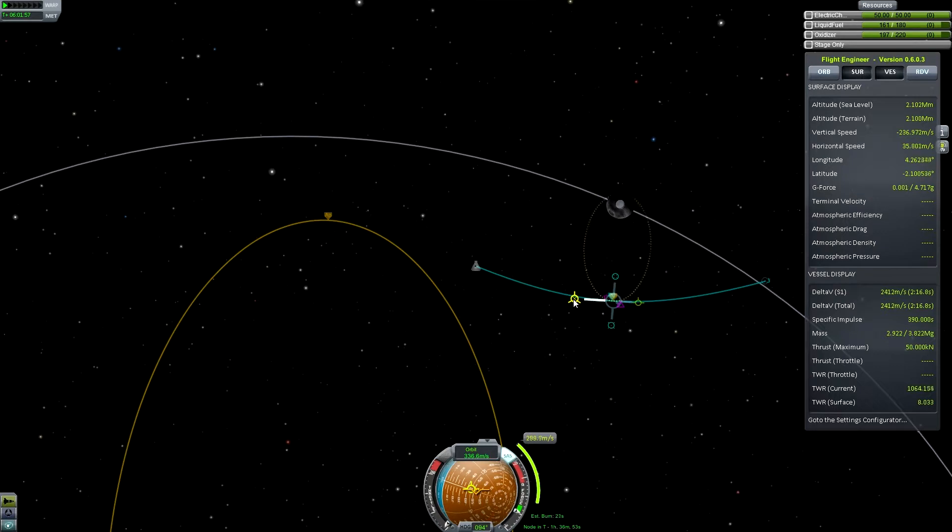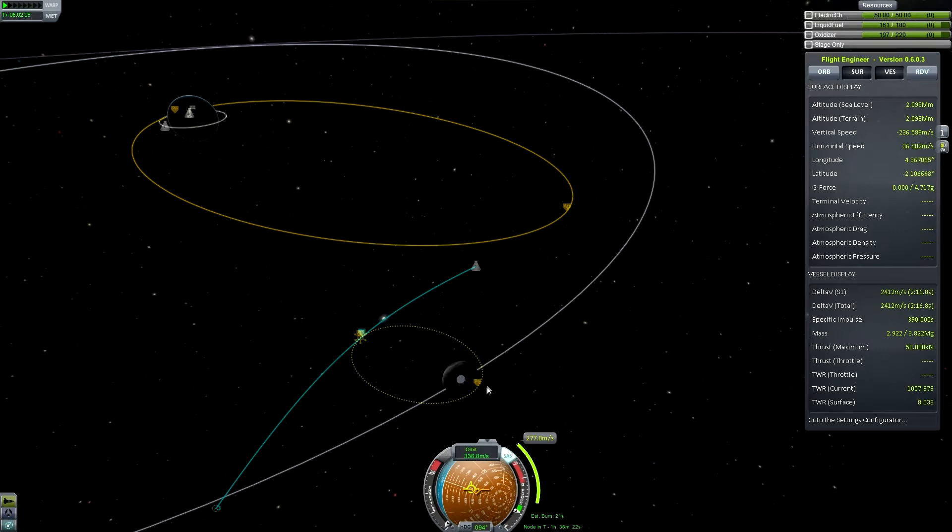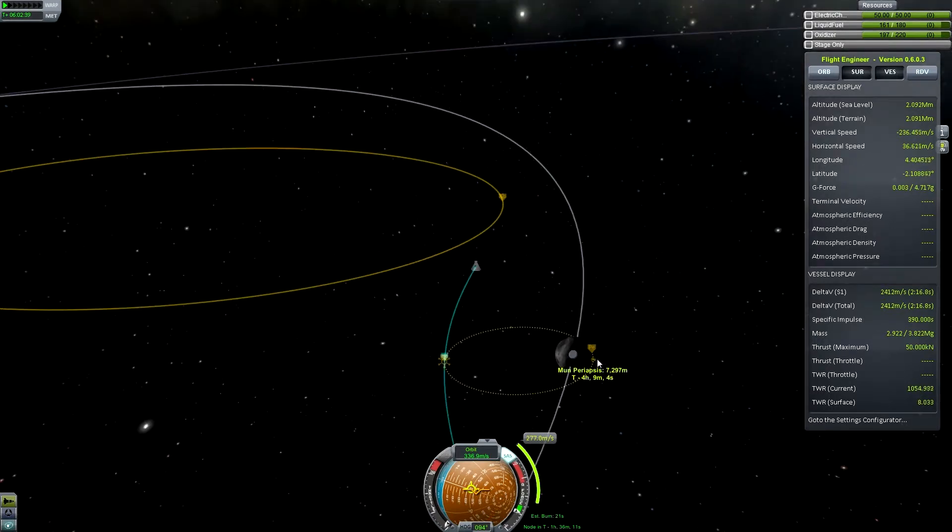What I like to do is bring the periapsis quite low — about 7 kilometres over the Mun's surface. Then I kill all of my horizontal velocity at that point, so the ship goes straight down towards the Mun. Because at periapsis nearly all velocity is horizontal, your vertical velocity at that point would be zero. You then descend from an altitude of 7 kilometres, only accelerating through 7 kilometres of altitude.